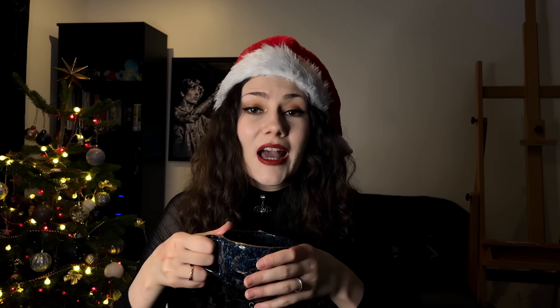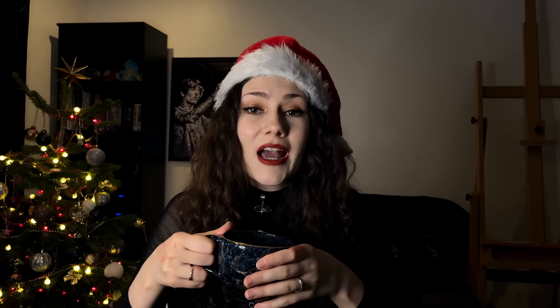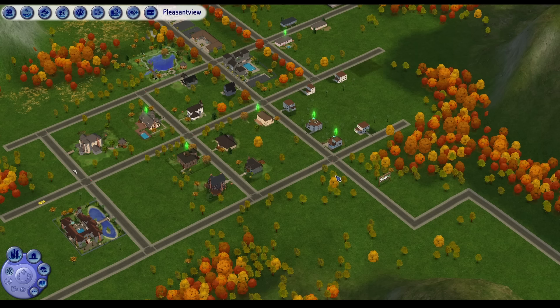If you just got the game minimized and you're desperate for a solution right now: download the Bat Box and click force errors on all. That's the solution, that's it. However, if you're interested in a little bit more detail, keep watching.